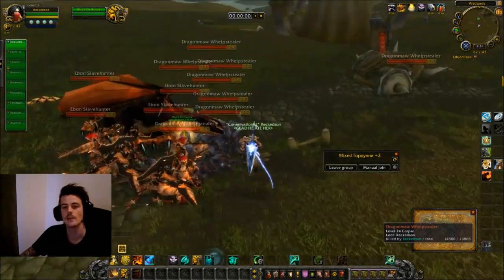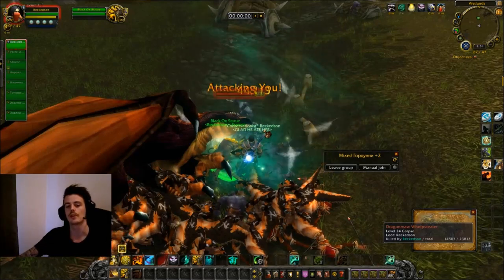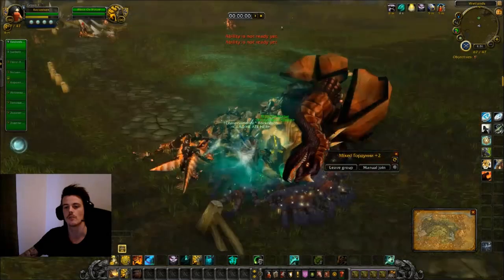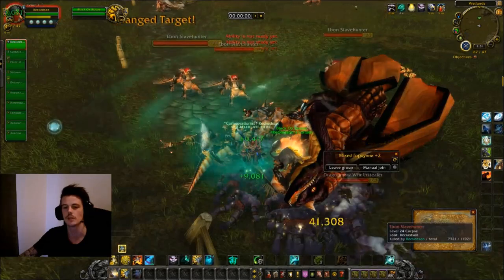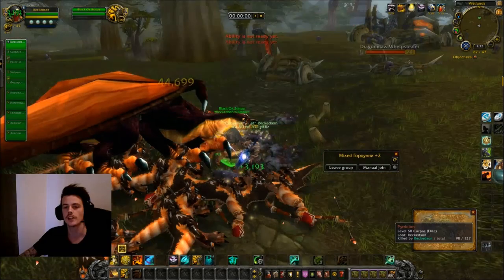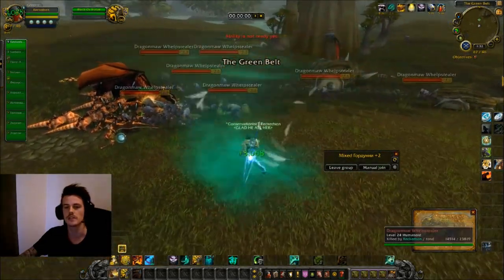Once you kill these mobs you can either just stand here AFK and press an AOE, because they will eventually respawn and come at you. But another great trick — because Blizzard didn't really want you to just stand in one spot, the mobs aren't spawning that fast — but you can kind of glitch this by just running away, and as soon as you run away you can see the mobs spawning again.